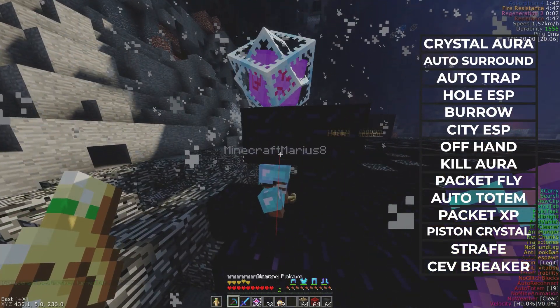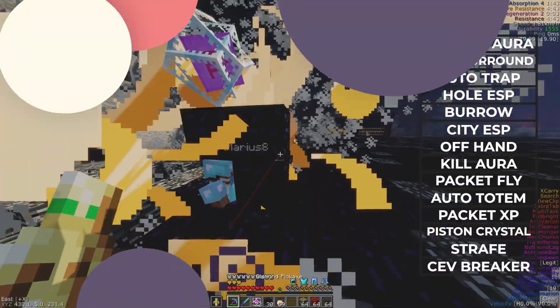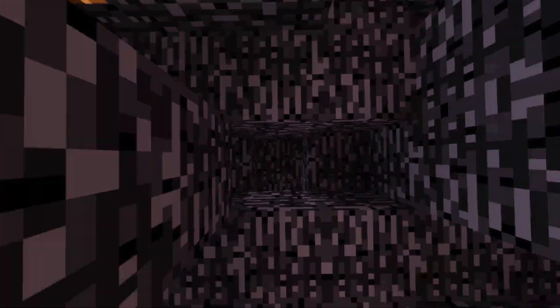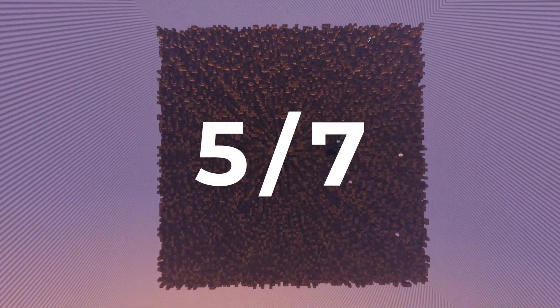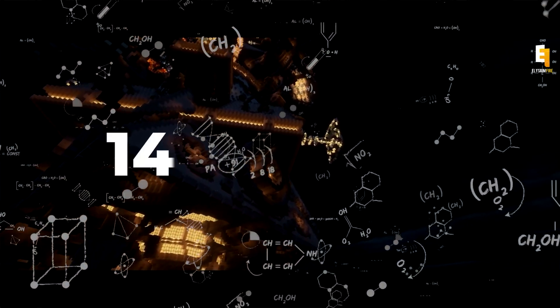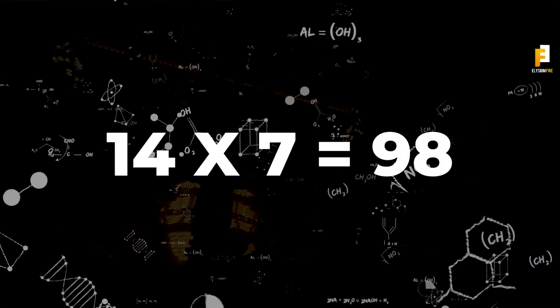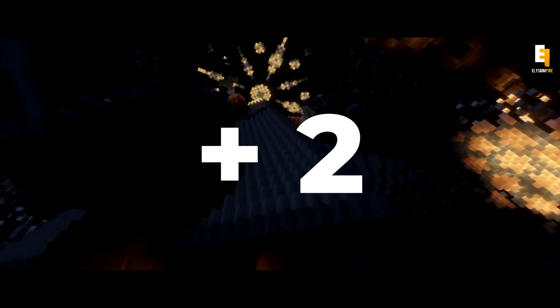Auto Totem automatically places totems in the offhand. Packet EXP automatically heals armour when toggled with XP bottles. Piston Crystal places a piston and pushes a crystal into the player's hole. Strafe is a speed hack used to escape. Sev Breaker places obsidian and a crystal above a player then breaks the block. These hacks will be rated out of 7 — the higher the final score, the better the module. 14 times 7 is 98, so to make the final score out of 100, I will add an extra 2 points depending on how customisable the client is.